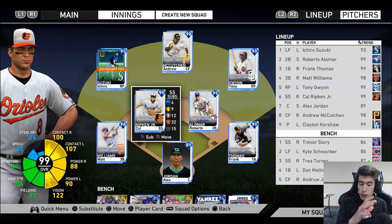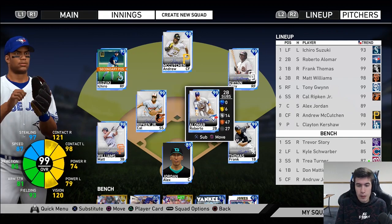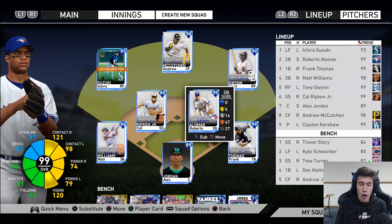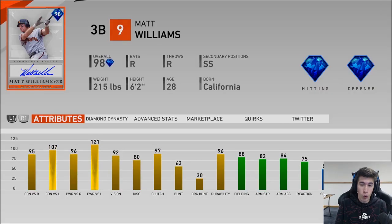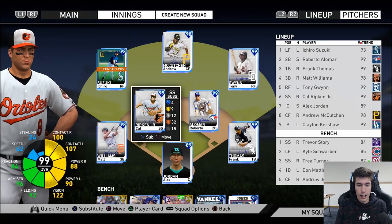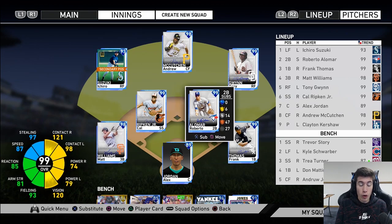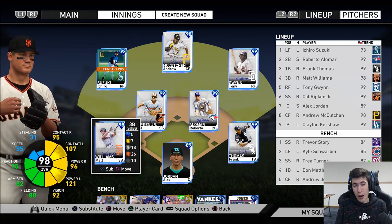After we open this pack, we're going to have another gameplay with the team that we're 3-0 with in Battle Royale right now on my main account. If I were to get Joe Morgan, we would be putting him in for Roberto Alomar. If I were to get Brooks Robinson, we would be putting him in for Matt Williams. And if I wanted to keep Matt Williams in my lineup, I can move him to shortstop.